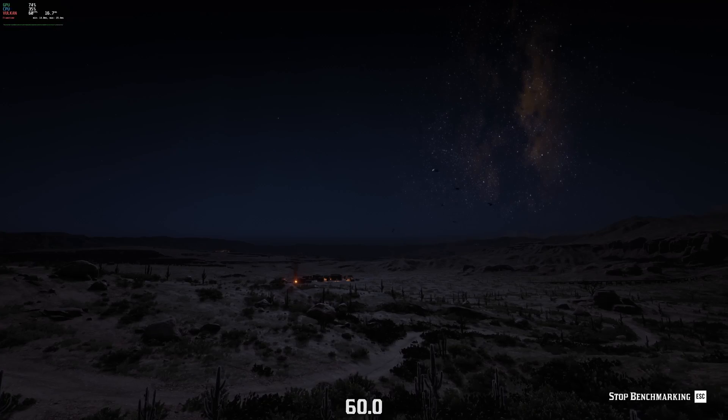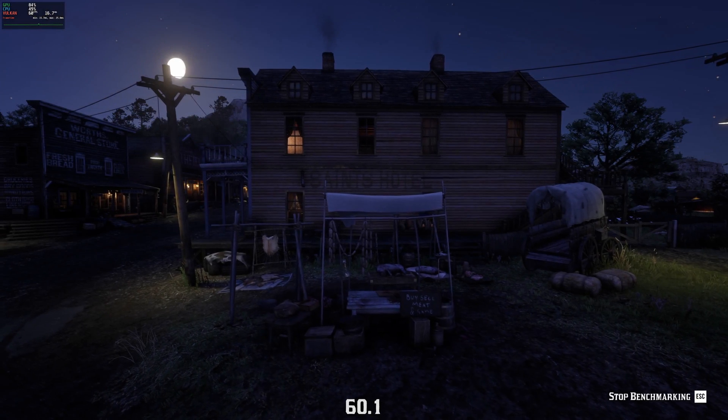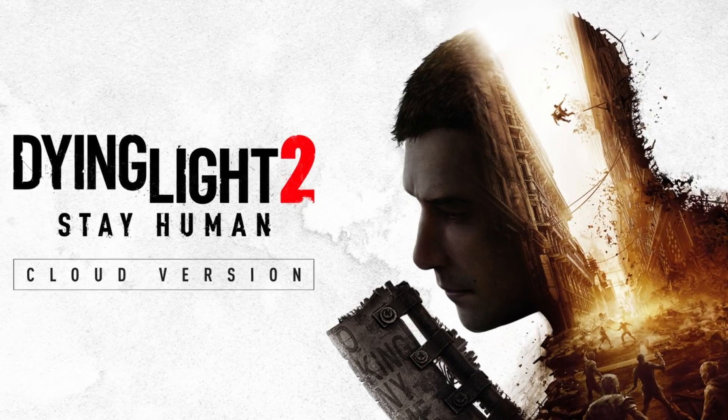Then the hard part began. First, I needed to make sure the benchmark in each game is a continuous clip with no black loading screens. Previously, I had to use only the final clip of the Red Dead Redemption 2 benchmark because the black screens would cause MangoHud to record maximum frame rates, and unequal loading screen times result in inaccurate data. Dying Light 2, Hitman 3, Red Dead Redemption 2, and Tomb Raider were all removed because of this.